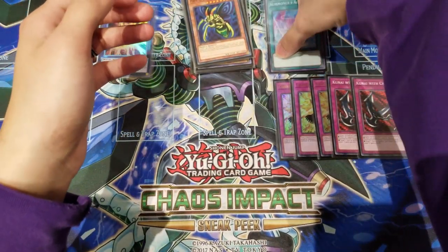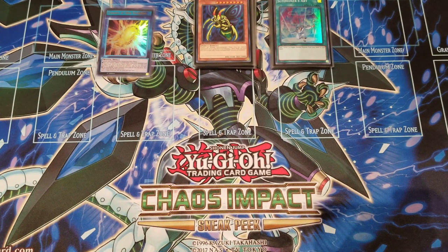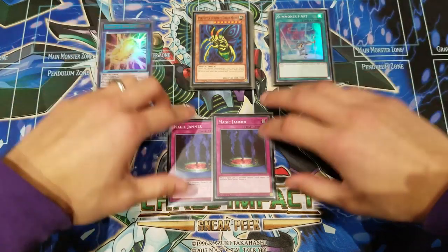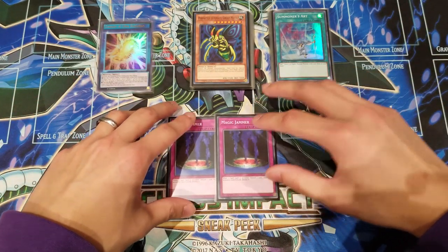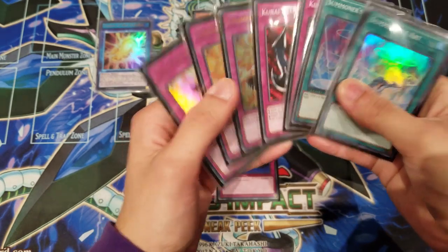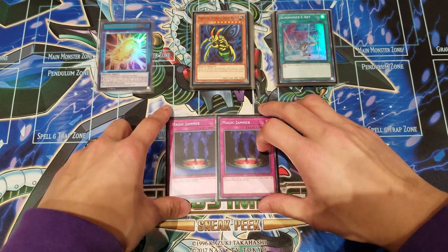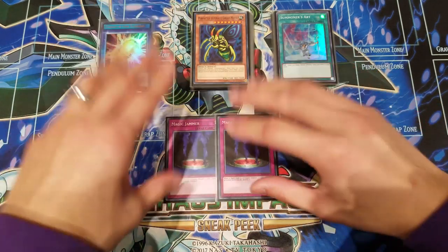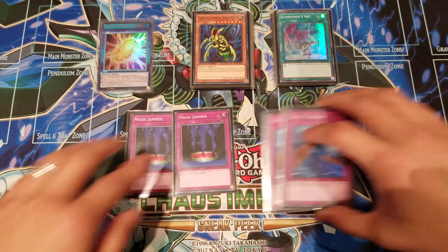That rounds off the main deck: 20 cards as usual. For the side deck, we're playing two Magic Jammers. Magic Jammer is really great because one Aerosol can basically ruin you. You might think three Champion's Vigilance should be enough, but if your opponent sides three Aerosols, you want to be more consistent and ahead of the game. The side deck is subject to change depending on the current meta, which is still forming.